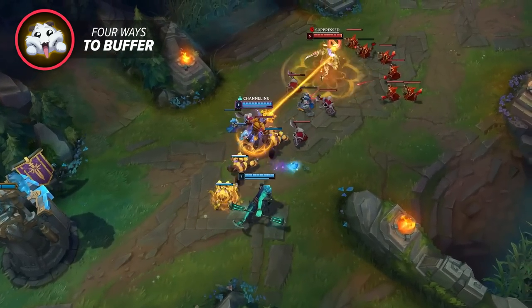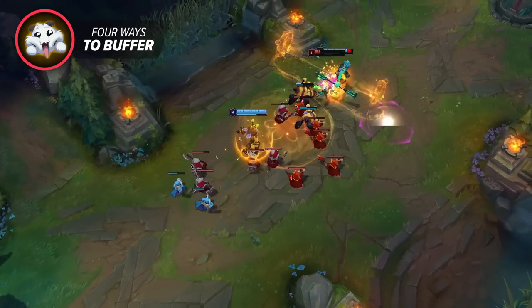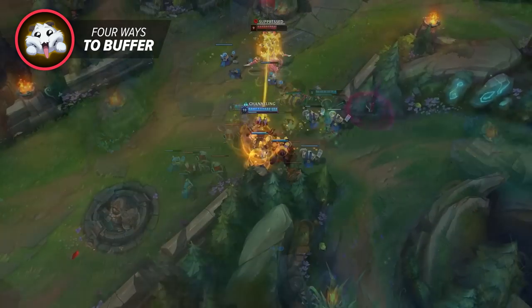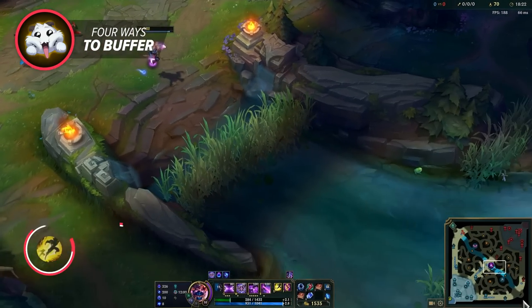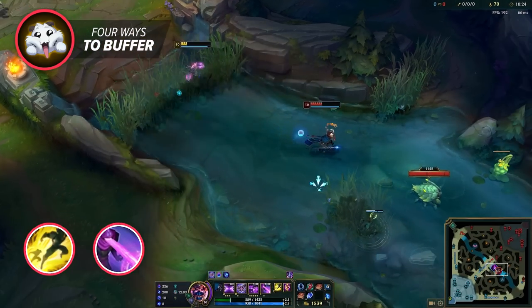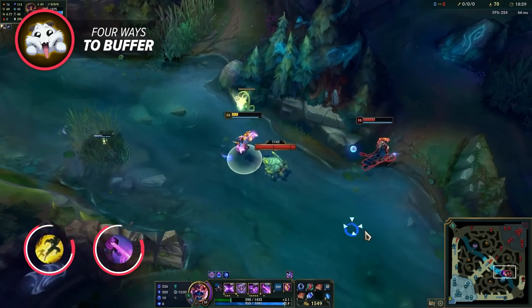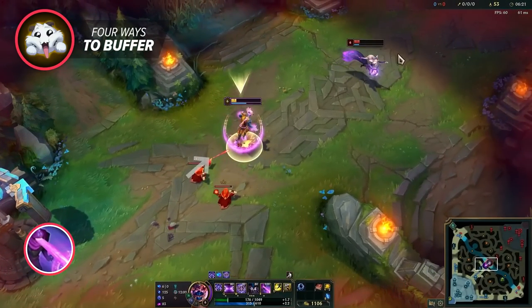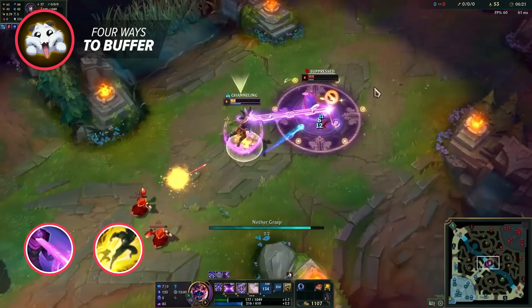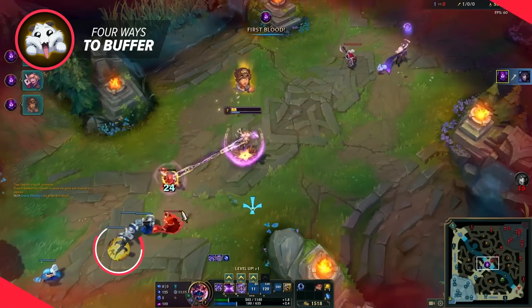The last form of buffering is using a targeted ability before you flash. The best example is Malzahar. Let's say your jungler's coming in for a gank, so you go to flash R your opponent. If they have really fast reflexes they may be able to react to your flash before you get that R on them. Instead, try casting R on them when you're out of range — Malzahar will start auto-moving towards them. Then once you're in flash-ult range and you use the summoner, he'll instantly tether them with the ult. Something that no one can avoid.